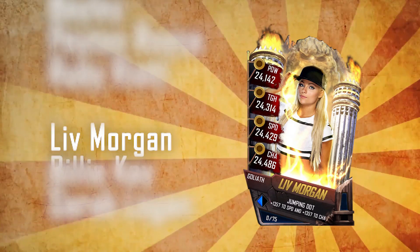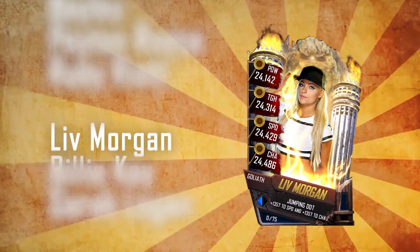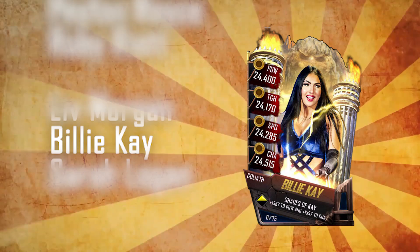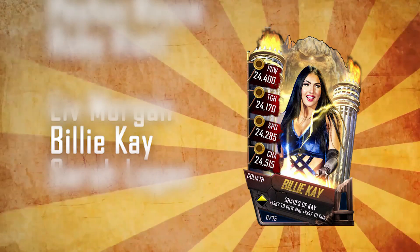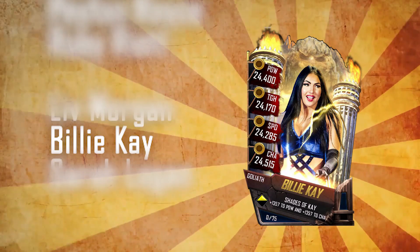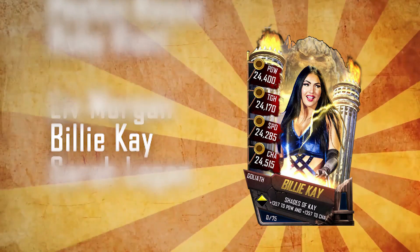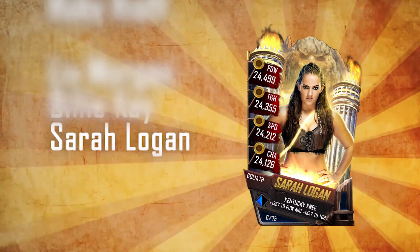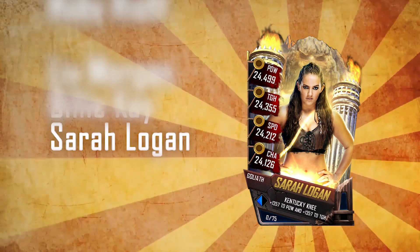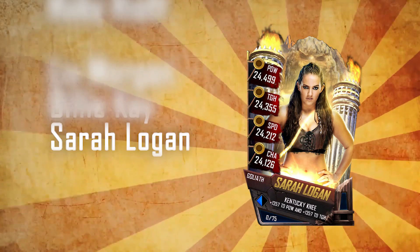Liv Morgan starts off as the third worst card in this tier, which isn't surprising because since she's been with the Riot Squad she's not really done anything — but good theme music though. She's actually my freebie so this kind of hurts saying that. Billy Kay is then the second worst card in the females for Goliath tier — not totally surprising, although I would have personally put Ruby Riot there. They've kind of done nothing, and put Peyton Royce with Billy Kay on the same stats, given they're the Iconics and basically the same person. Sarah Logan, unfortunately, she kind of doesn't really have a personality. Sarah Logan and the Riot Squad could be so much better but they're used horribly, and as such Sarah Logan does end up at the bottom of this list.